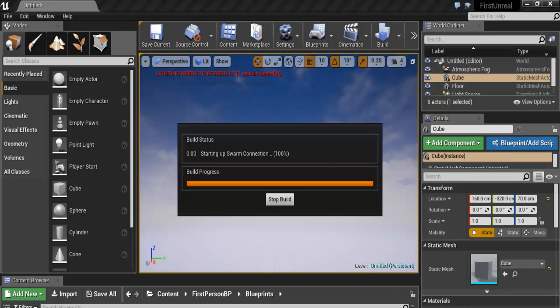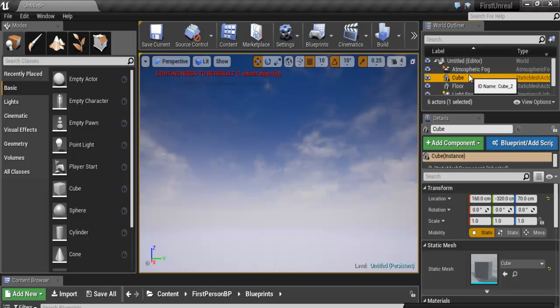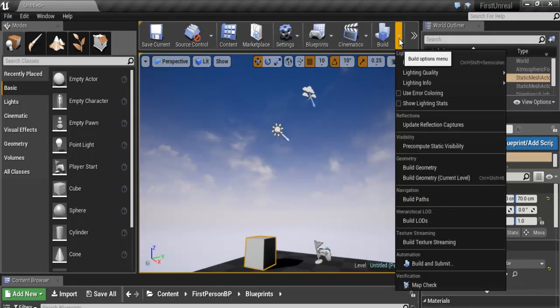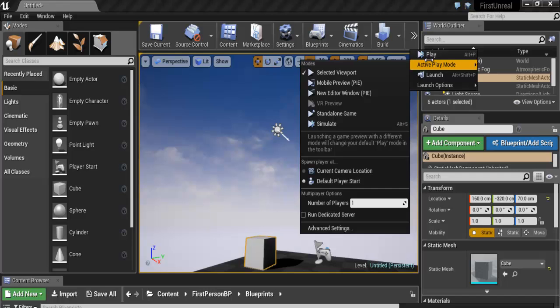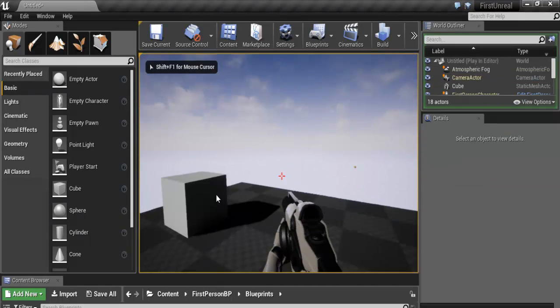There we go. Ok, it's 100% built, so we can select the cube as well. Let's come in here — the cube that I have on board. Let me show you my cube. I'm going to now go back in there and just build the lighting. So let's come into play and just try it out now. The problem is all gone.